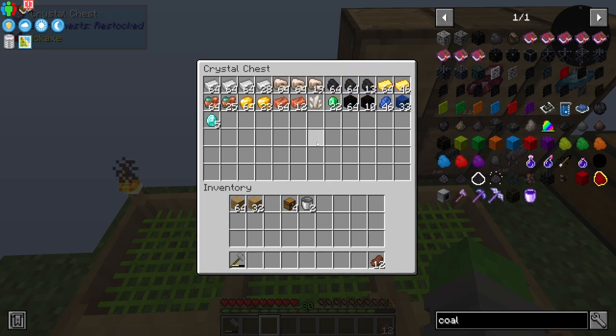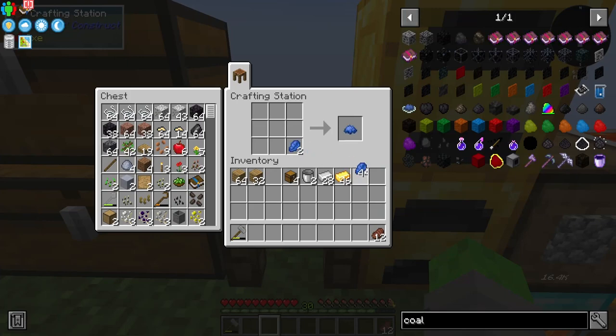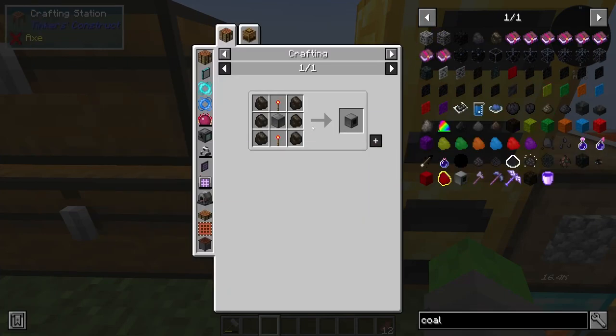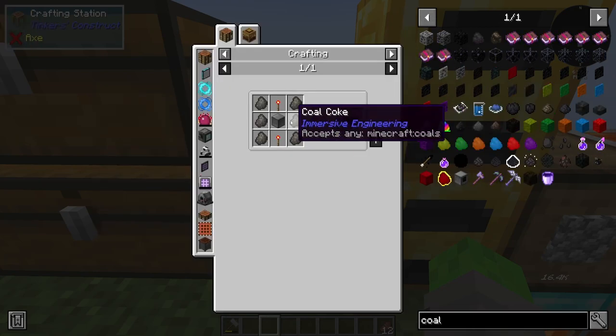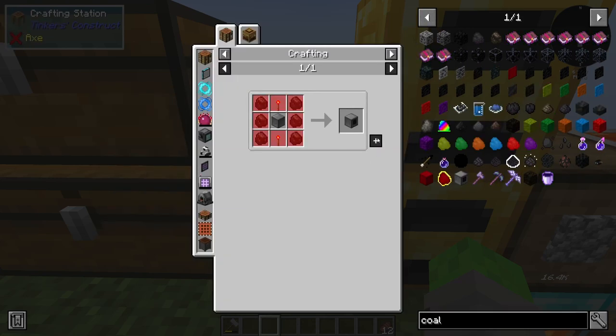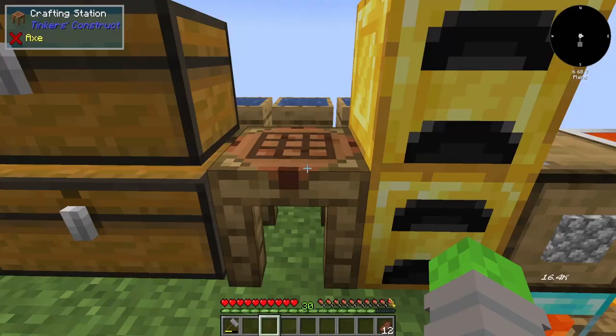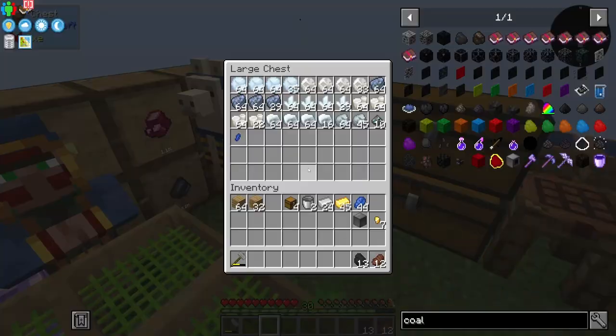I have some stuff that needs to be smelted up but we'll do that later. Let's grab some iron, some gold, and some lapis because we need blue dye. Then just some gold nuggets — bada bing bada boom, there's a machine frame. Now I'm going to need coal and redstone.